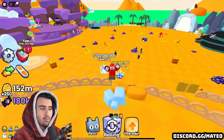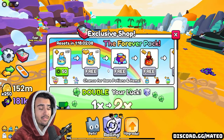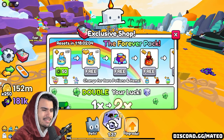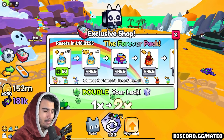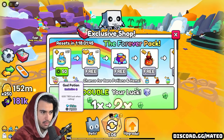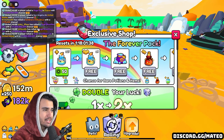What I'm talking about when I say this was a pay to win update: if we head into the exclusive shop, you're going to notice a couple things. Another thing they said is they buffed the chances of the forever pack — so the chances of getting high level stuff like instant luck threes, cocktails, and they even added something called God potions. This is what I was talking about in the intro, and I think this is what has been enabling so many people to get these huges.